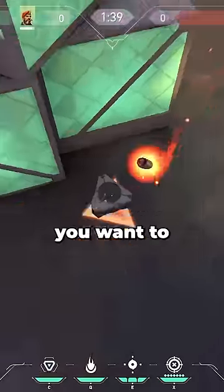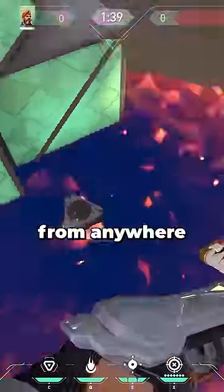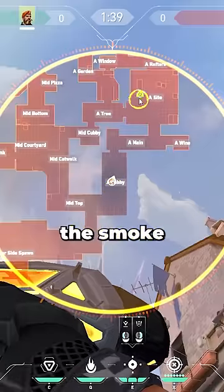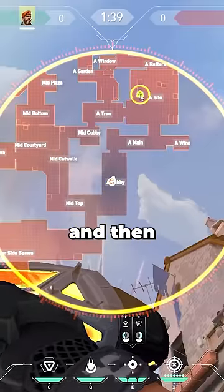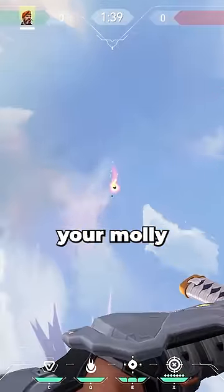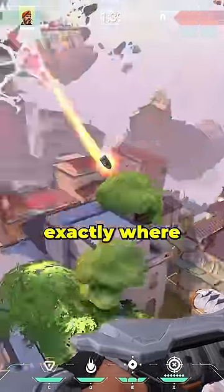You need to try this trick if you want to throw Brimstone lineups from anywhere. First, look up into the sky and open up your smoke HUD. Place the smoke wherever you want the molly to land, and then line up your crosshair with where the smoke begins to form in the sky. Throw your molly and this will land exactly where you smoked.